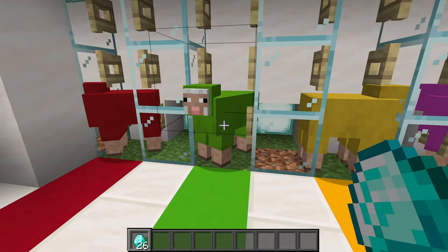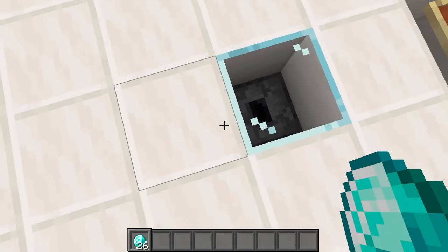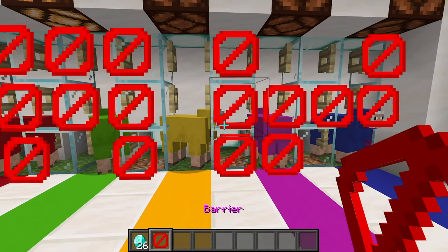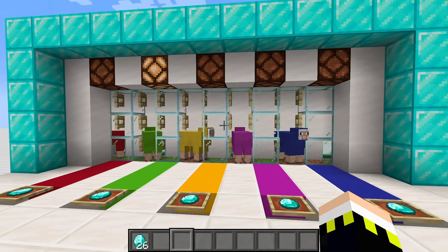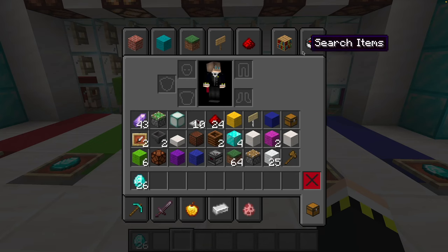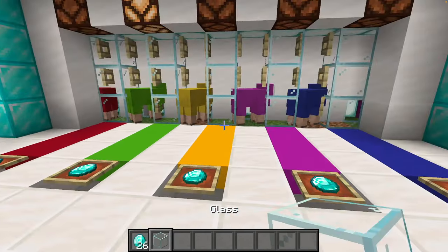Now if the green sheep eats the green grass beneath it first, we will win a netherite ingot. The netherite is right beneath here, and we have some barrier blocks here. Let's see — oh, the blue sheep eats first, so the machine resets and we win absolutely nothing. That's a pity, but that's how the machine works and how it's designed.